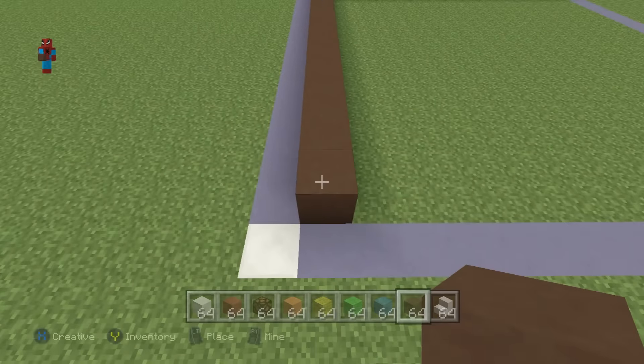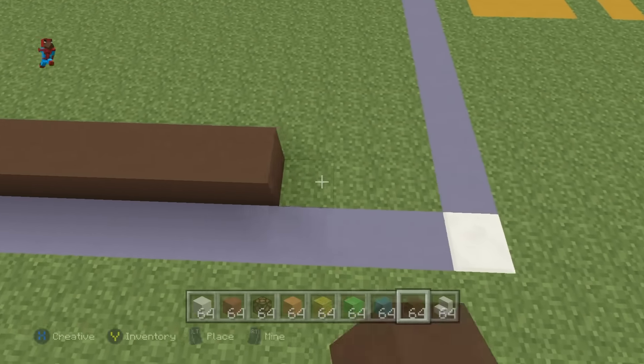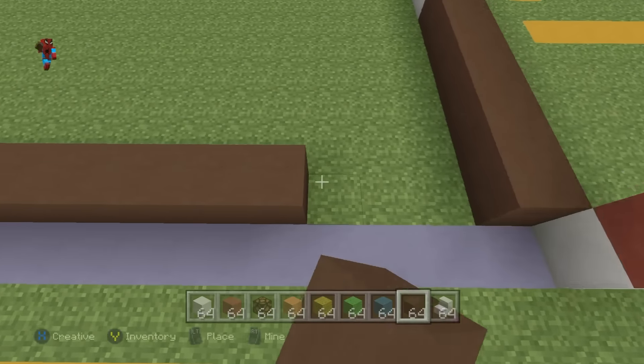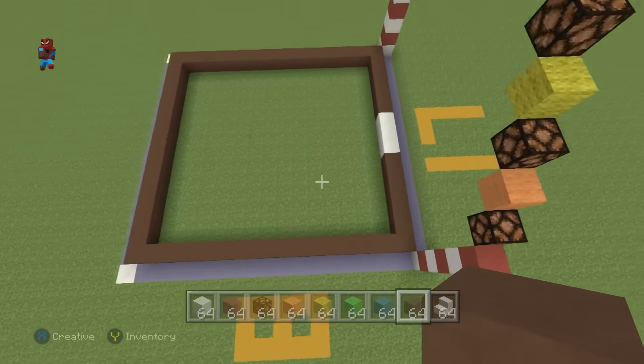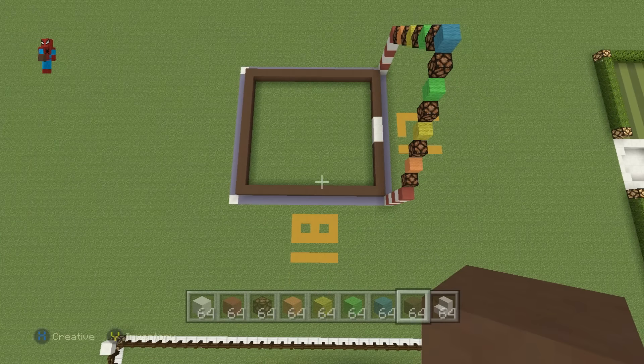Then you can extend this row of brown hardened clay across the back of your house, and you can connect it all the way to where you very first started with your brown hardened clay. So you will end up with almost a square — it's just one block off, it's a rectangle.